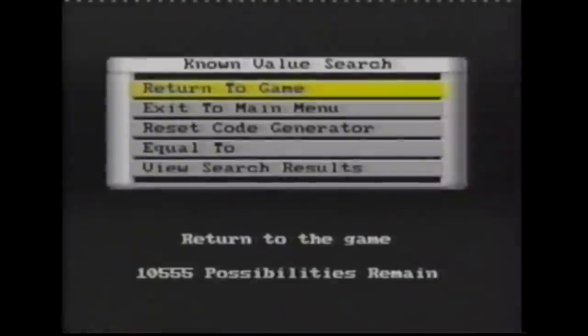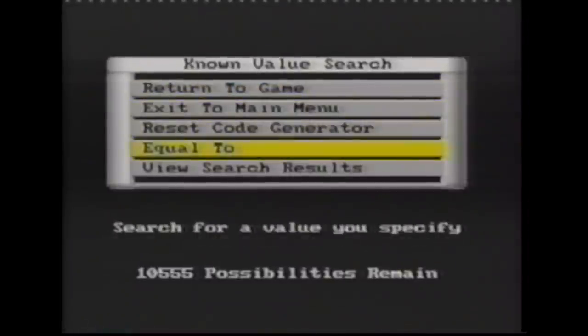So we go back into the game. We need to change our number of bullets, so to do this, we fire once. Now we have 47 bullets. Press the freeze button again. The known value search menu will appear. Select equal to and enter the new value 47.